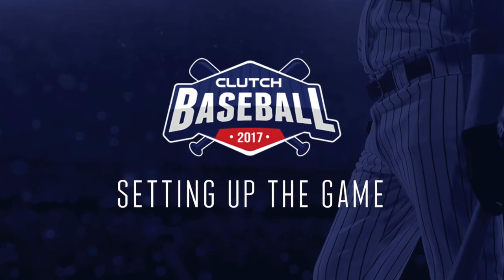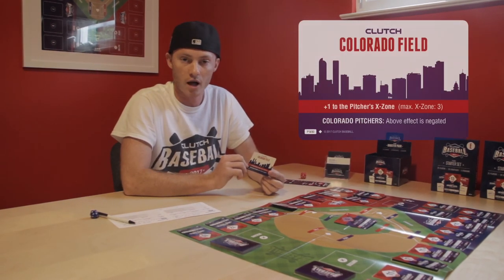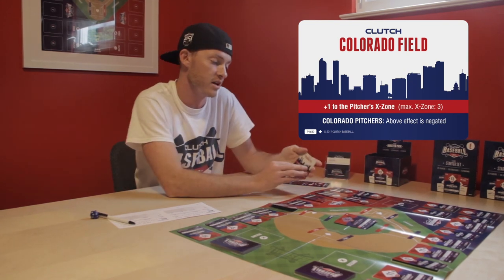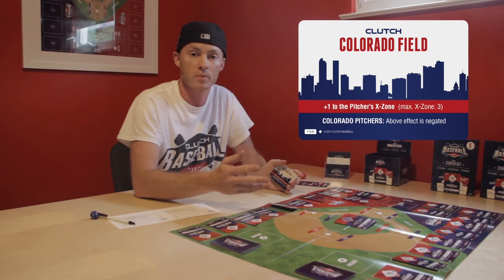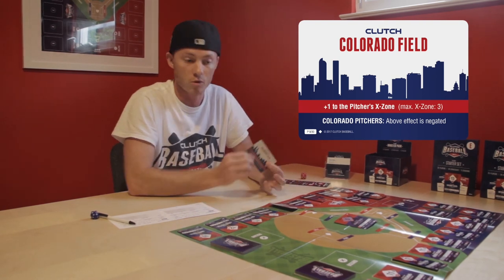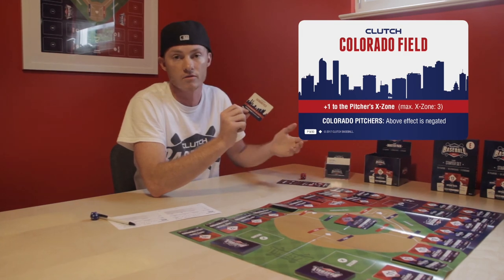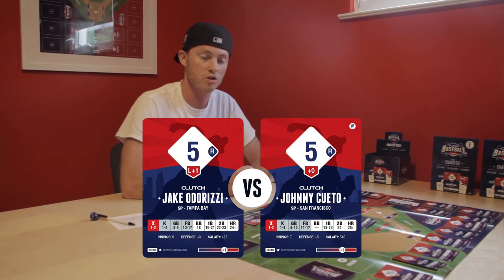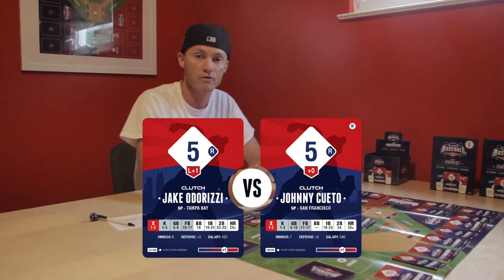The first thing we've done is set up the game mat and rolled for home. Jordan rolled higher than me, so he'll be home. He's gone with Colorado Field. You'll set your stadium up right here. At Colorado Field it says plus one to the pitcher's X zone — we'll get into that during the basic at bat. Each stadium also has a specific rule for the home team — for Colorado, the plus one to pitchers is negated for them. Jordan has Johnny Cueto on the hill as his starter with the highest salary.